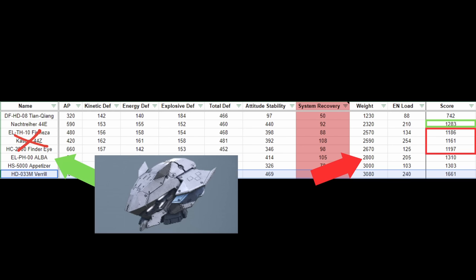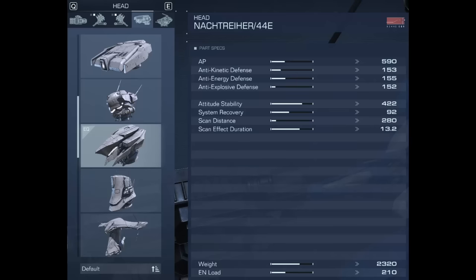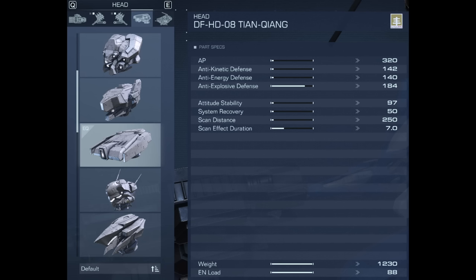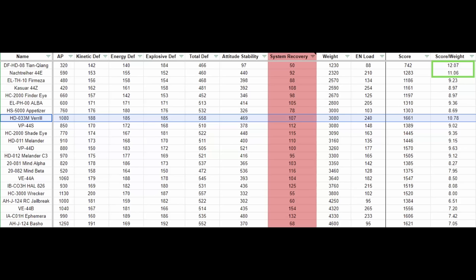Remember, being lighter also makes you faster and your boosts stronger by default. If we take a look at score to weight ratio — with weight divided by 20 to standardize it for energy load cost — we see that the 44E and Tianqiang are the only two headpieces that perform better than the Vero in score density to weight. The Tianqiang is a garbage piece you should stay away from whenever possible, as you only have 4 slots to raise your defensive capabilities and the Tianqiang basically offers you half a headpiece. Despite scoring high on score to weight ratio, it is only because of its super low weight — the defensive capabilities this piece offers are simply pathetic.